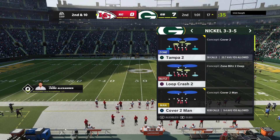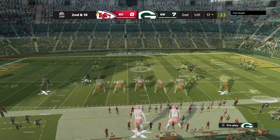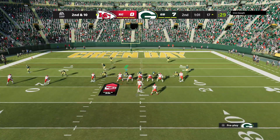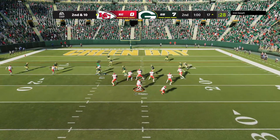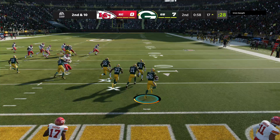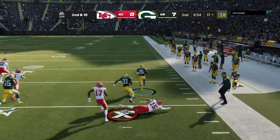They're trying to go right back to him after the last completion, but this time the defense was all over it and got there to break that one up. So now second and ten after the incompletion on first down. Here's Mahomes to throw — that's into a sea of bodies and it's intercepted. Picked off by Darnell Savage.